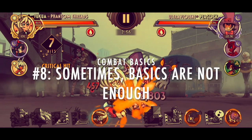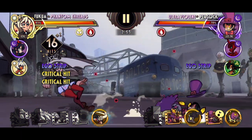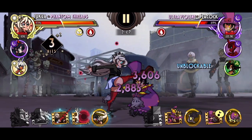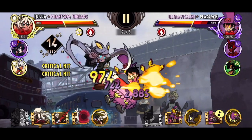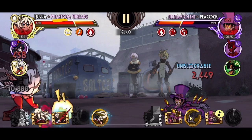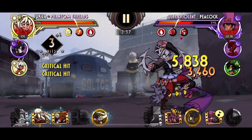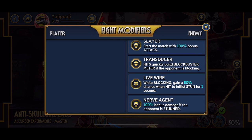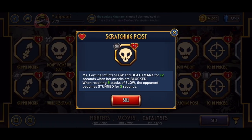Number 8: Sometimes basics are not going to be enough. There are going to be situations where the usual compact defensive style of play will be heavily punished. The transducer mod, for example, gives your opponent meter on blocked hits. And there's also the scratching post catalyst, which can straight up stun you for blocking. Sometimes you need to be creative in your offense to play around certain modifiers — but that's a topic for another video.